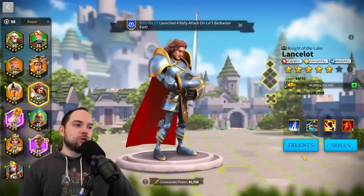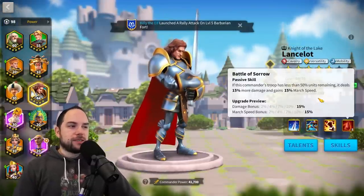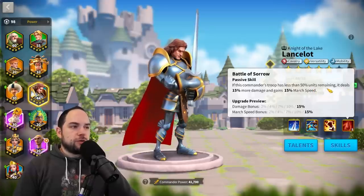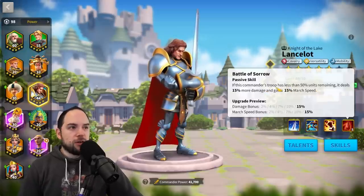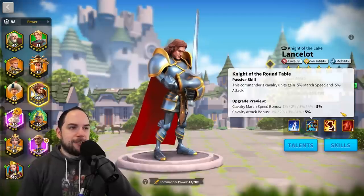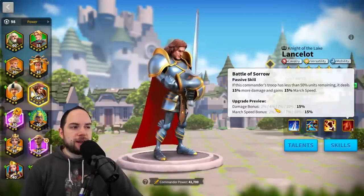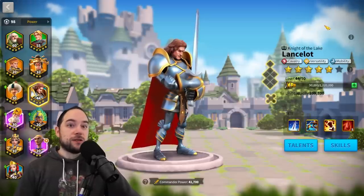Lancelot is worth mentioning in the very early game. His effect is actually pretty legit: if his troop has been reduced to 50% or lower, you deal 15% more damage and get 15% march speed. He only has 5% speed inherently, but in the very first Mightiest Governor in a kingdom, you'll make no friends, but you could do some stuff with a max Lancelot, weirdly enough.